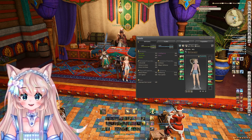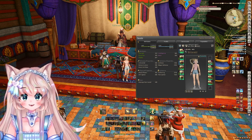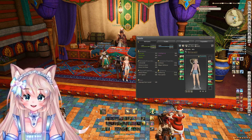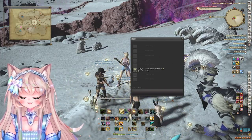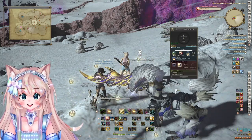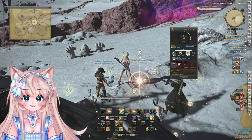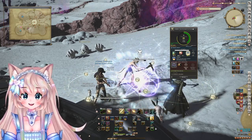My gear was literally just the AC pentamelded gear all the way from 80 to 90. From there, I can explain some rotations. So this here is a level 83 node, which is perfect for white scripts — all I did while I was leveling was hitting Scrutiny, Meticulous Prospector, all the way until I hit 1000 collectibility.